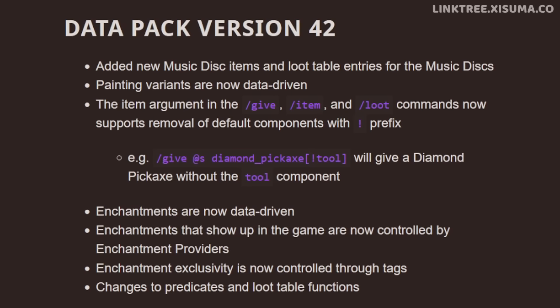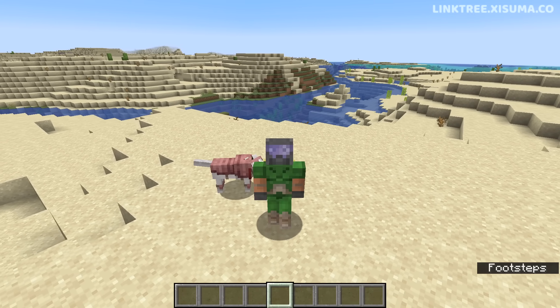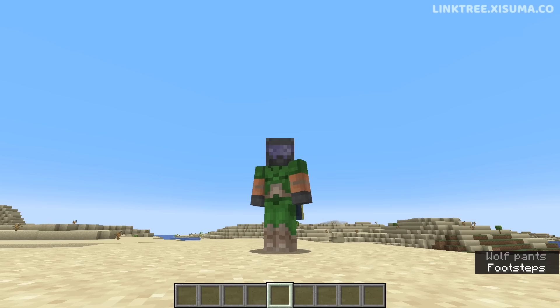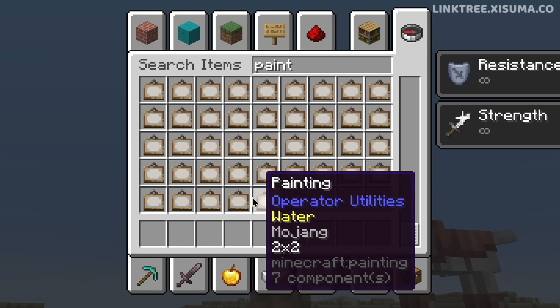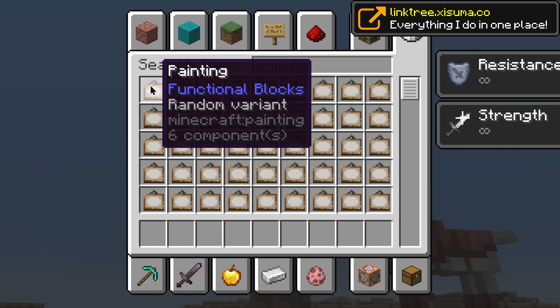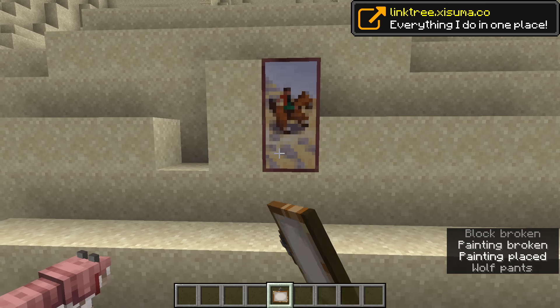This update has a massive amount of under-the-hood changes, mostly related to enchantments. But painting variants are now data-driven, which means with a combination of a data pack and a resource pack in 1.21, you'll be able to add your own paintings into the game. There are a heck of a lot of them and the system for placing these hasn't changed — you'll still get one at random each time you place it.